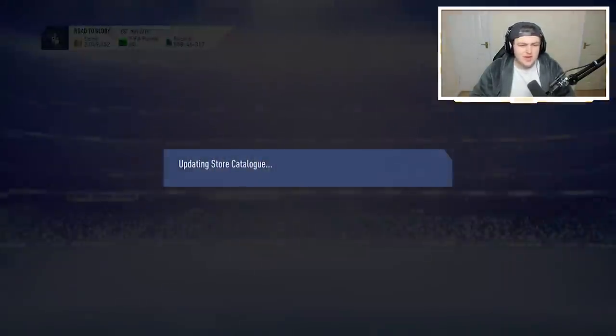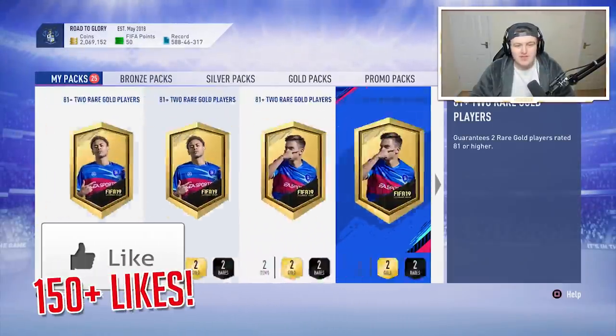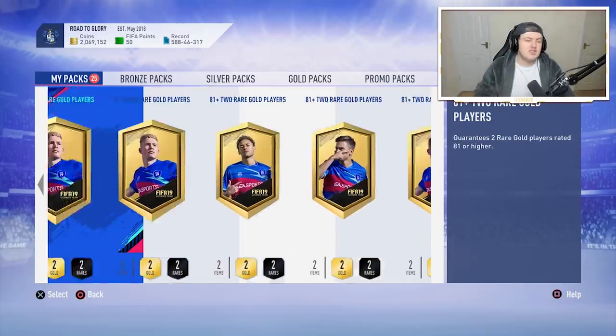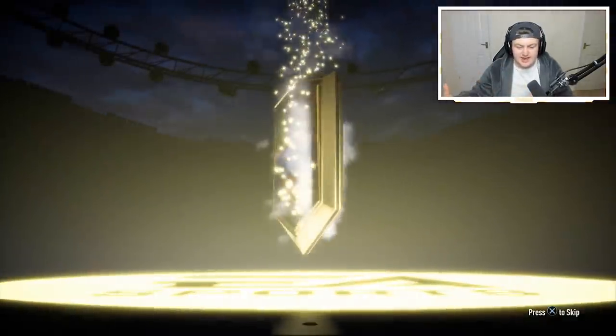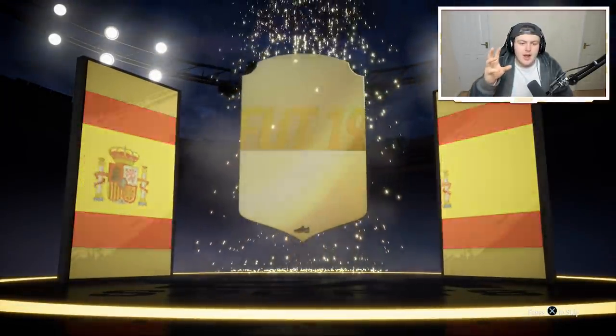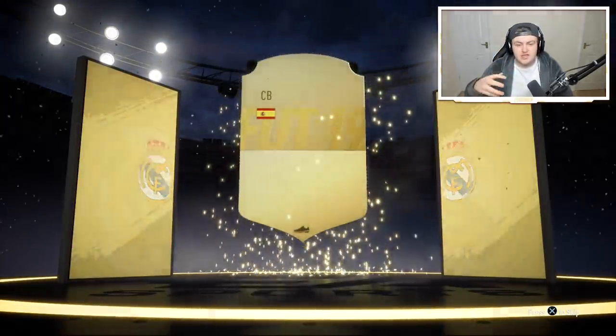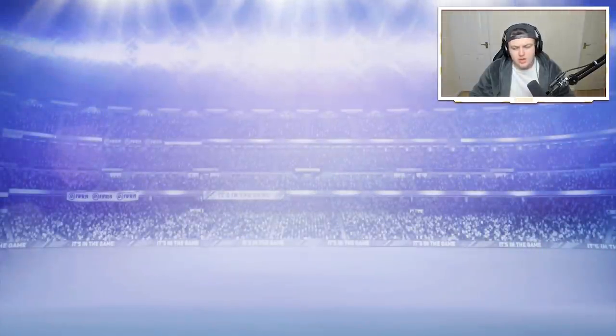Without further ado, let's rip open these 81 plus two rare gold player packs. We've got 25 to open. I'm very excited — hopefully we get some walkouts and some high-rated players. Mainly I'd like to get players for SBCs to help me do them a little bit cheaper. Any walkouts would be great for icon SBCs, and I also kind of want to do the Benjamin Mendy SBC.